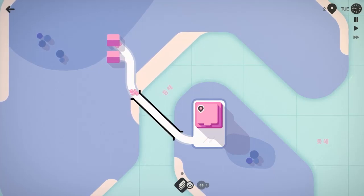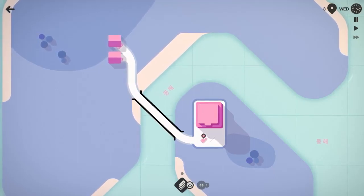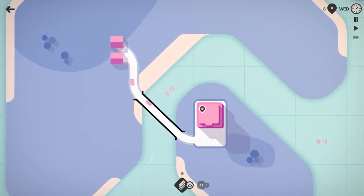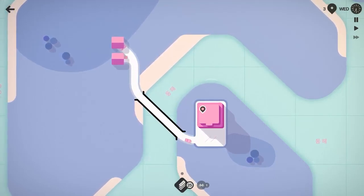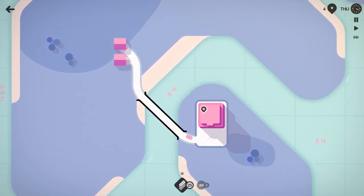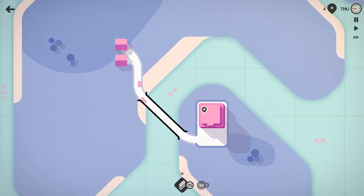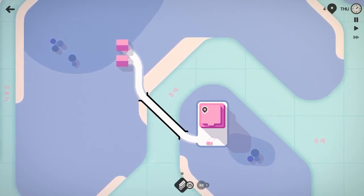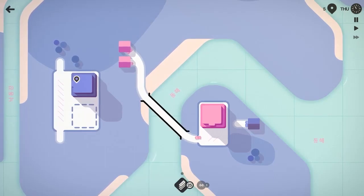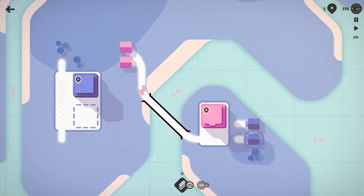Now, if you've never checked out any of my previous videos or you don't know how to play Mini Motorways, go and check those out — it's pretty simple. We connect these houses over here to the shopping centers of the matching color. Cars drive down the road and pick up the groceries and then go back home. Our goal is to make sure these shopping centers don't fill up with too many groceries, because if they do, we fail the game. And we don't want to do that now, do we?